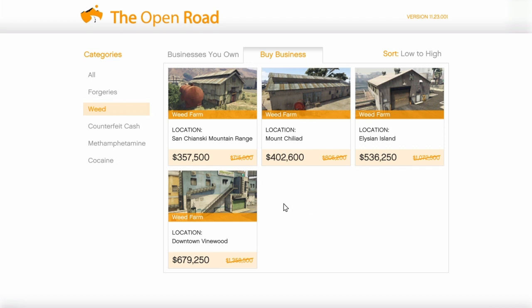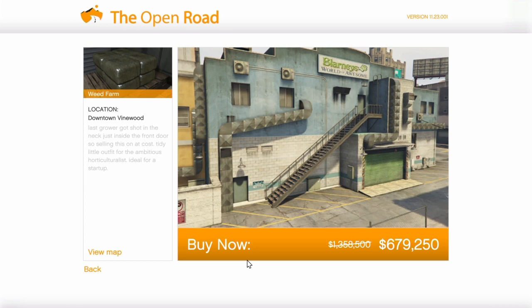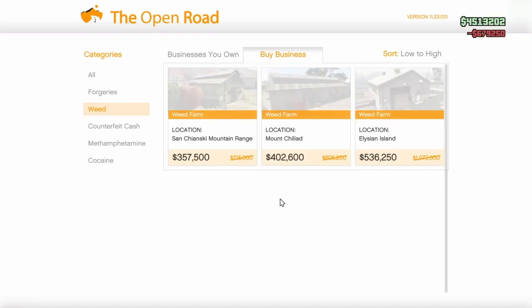Here the price does matter because the location differs between weed farm businesses. The more expensive ones have better locations. If you have a weed farm in the city, you can sell your stock for more money. In the north of the map it's cheaper but selling is easier in fuller lobbies because there's less chance your stock gets destroyed.